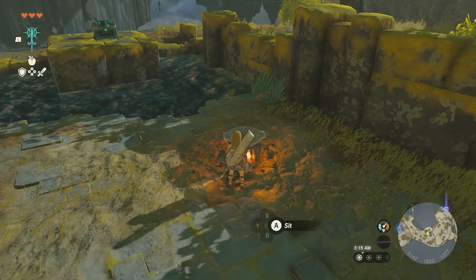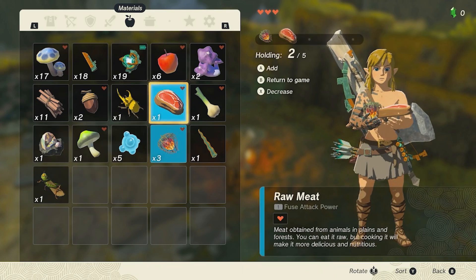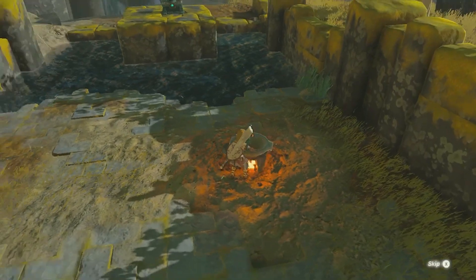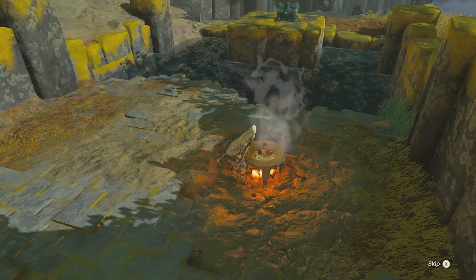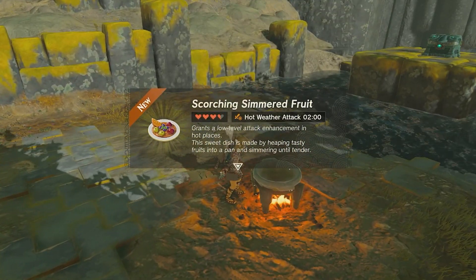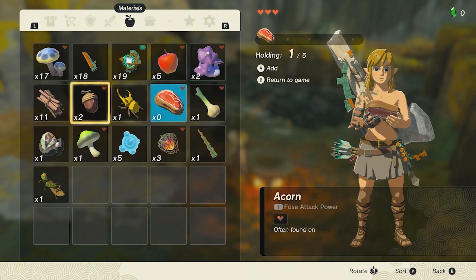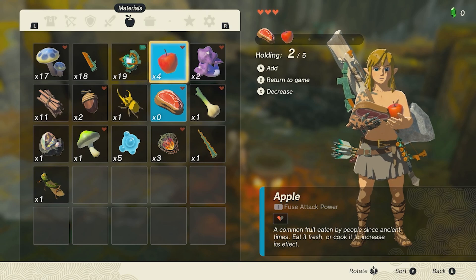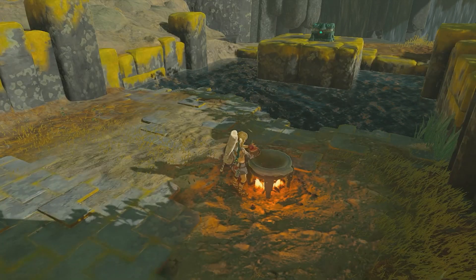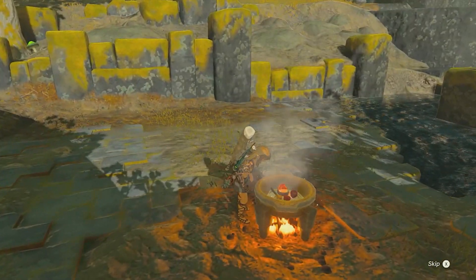We can now cook — let's do some cooking! Fire fruit and some apples. This sounds delicious. Scorching simmered fruit — hot weather attack! So this increases our weather resistance. Apple, apple... thank god I can still cook.